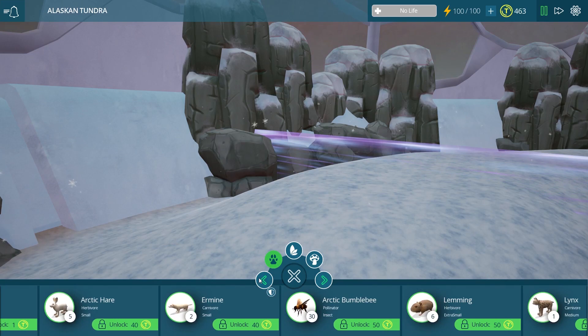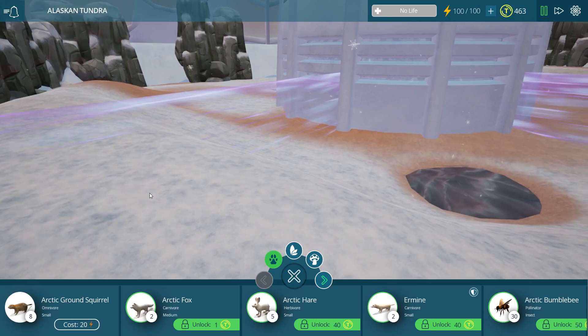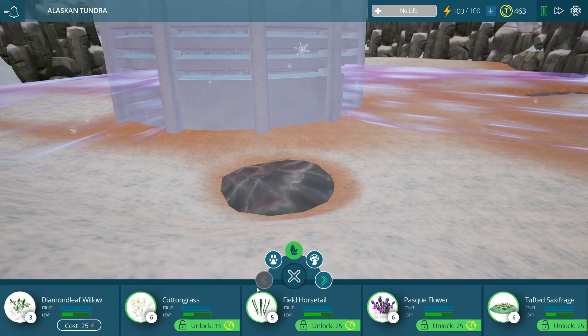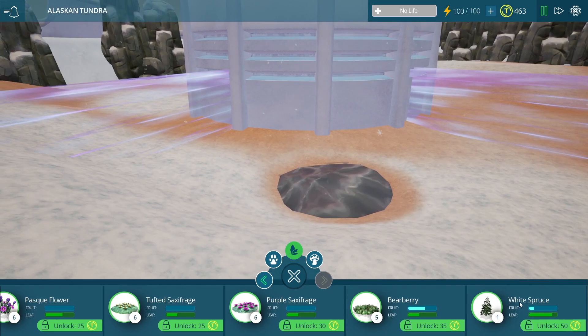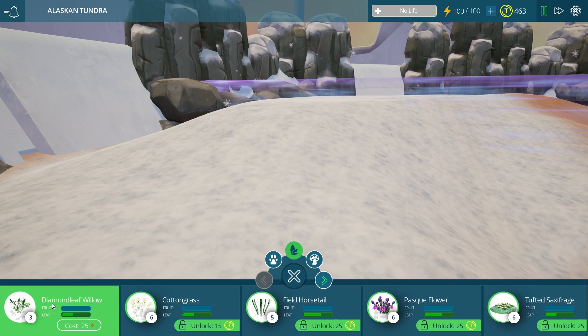It does seem like there's not much prey in here — we have a lemming, our arctic hares, and the arctic ground squirrel. That's the only thing unlocked right now, so we'll probably have to start with the arctic ground squirrel. We also have a ton of new plants: all of these beautiful colorful plants and a big white spruce. We can make a little forest in here somewhere too, just like in our previous biomes.